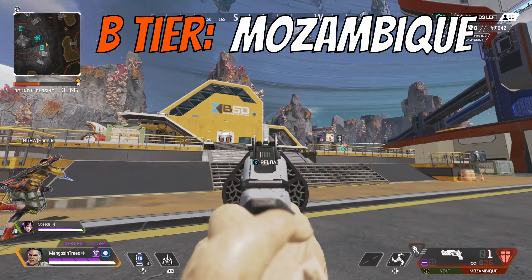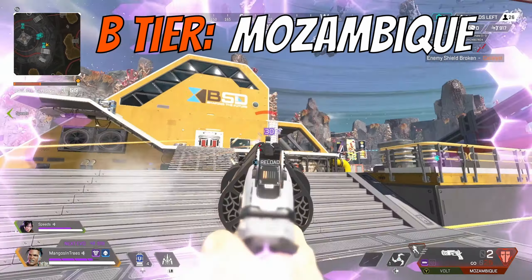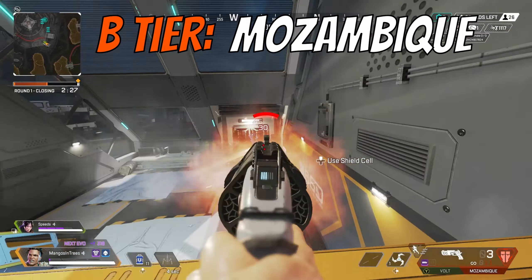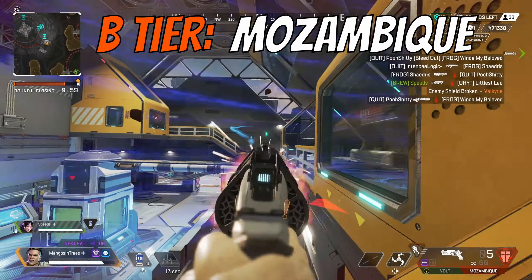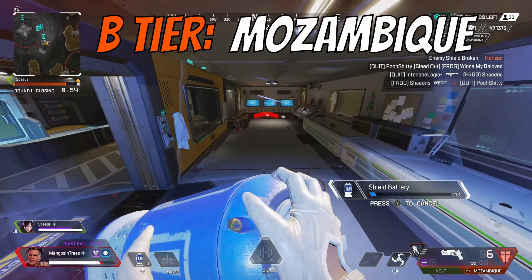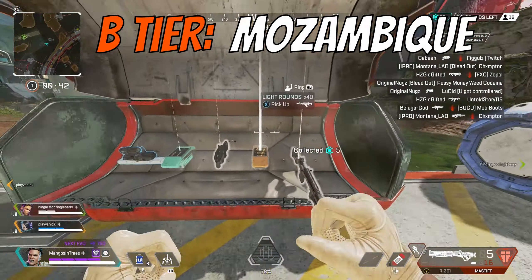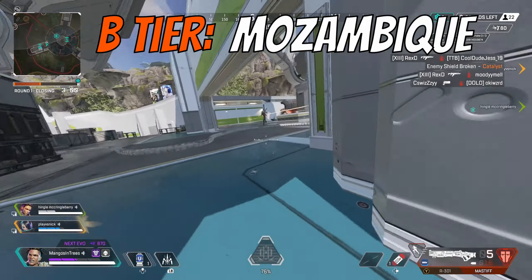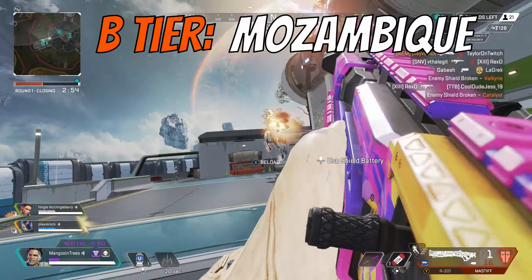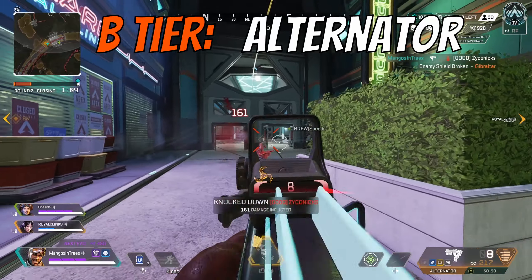Moving on to B tier. First up, the Mozambique. This gun is no longer the joke of Apex Legends. It received a slight nerf because of the removal of hammer points, but I think it can hold its own without them. It has a fast fire rate and its damage potential is pretty consistent, and it has more range than the other shotguns. Where it falls short is in an up-close shotgun fight where your opponent has one of the other shotguns — because it's a pistol, it can be incredibly awkward to ADS up close, especially against a Mastiff or Peacekeeper. But it's still a great gun for early game.